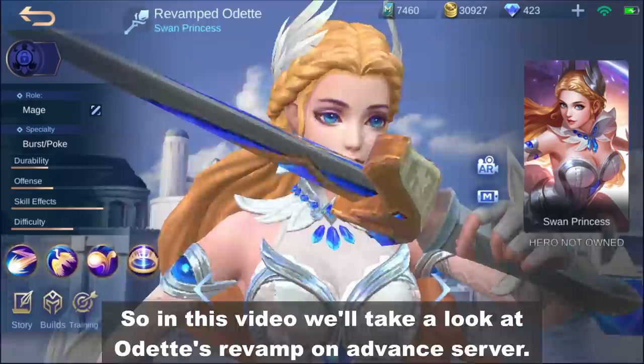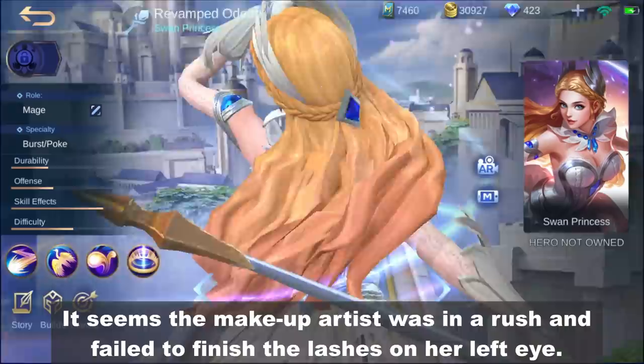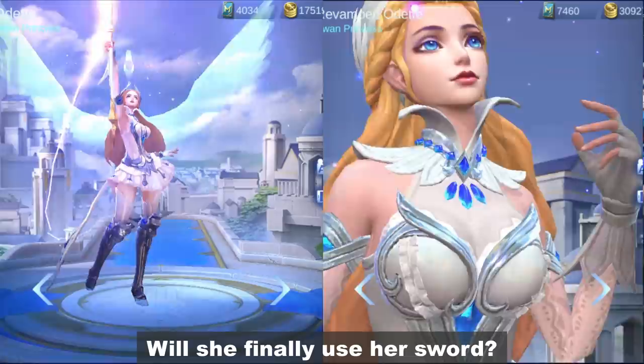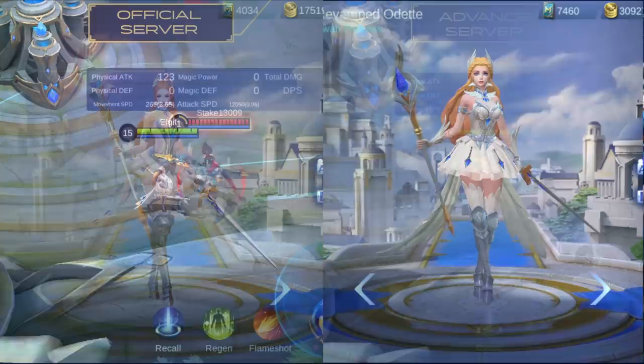If we check out her animation, we can see that she's thick. Wait, what's with the black eye? It seems the makeup artist was in a rush and failed to finish the lashes on her left eye. And she still has the useless sword that Lancelot gave. Will she finally use her sword? Anyway, let's see what changes were made to this lovely mage.